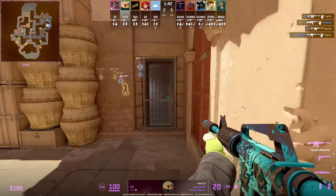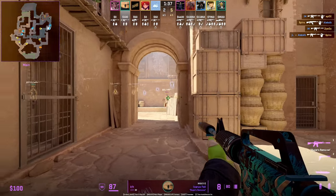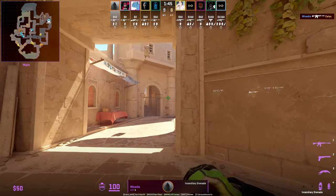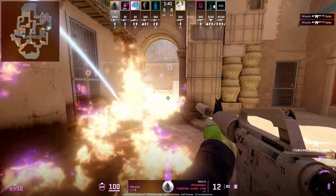Unless you have really good aim and your teammates are setting you up with a flash, it's not recommended that you just go ahead and dry peek like this, as bit is doing. Bit is an exception because he is one of the greatest aimers in the world. Same goes with Wuakadia, who uses this peek in FPL — throws a molotov then peeks outside A main with it.